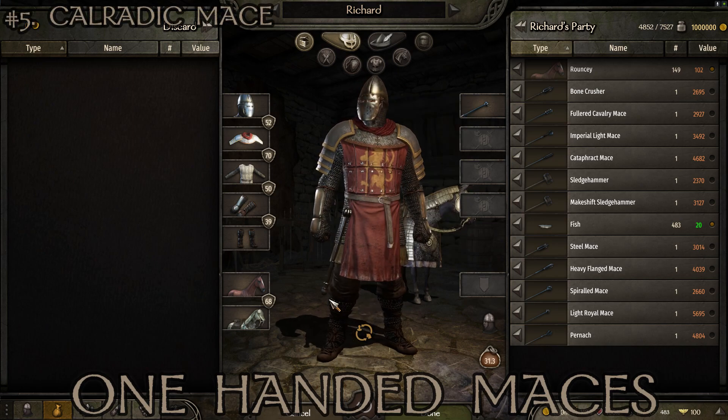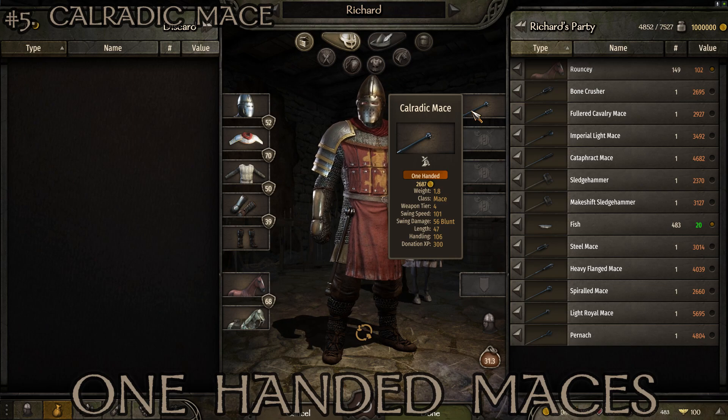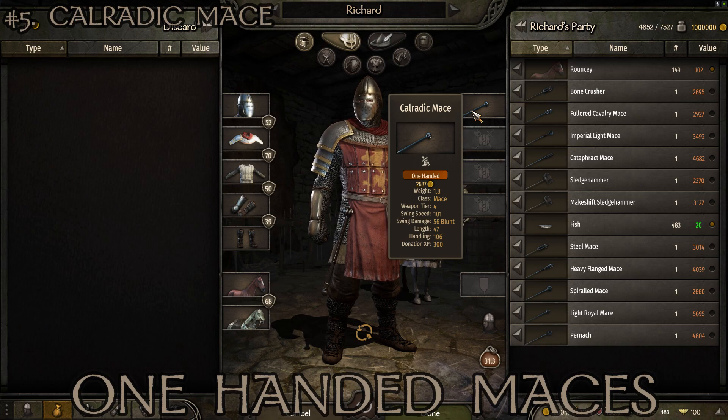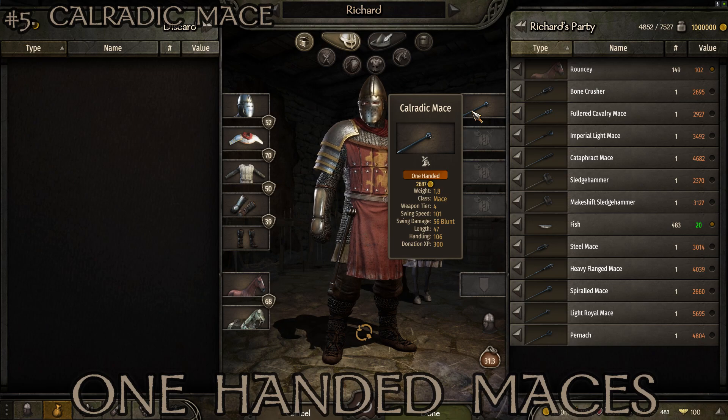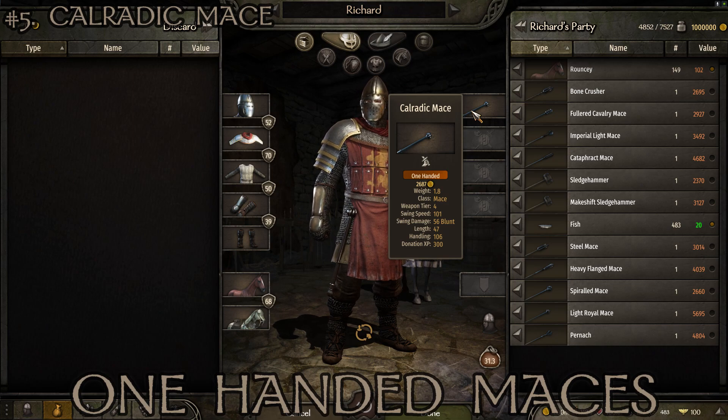At number 5, our midway point, we have the Calradic Mace — a cool-looking weapon I most often find in the Empire, sometimes in Aserai territory, and to a lesser extent Vlandia. Stats: weight of 1.8, tier 4, swing speed of 101 — very fast — swing damage of 56 which is a bit lower but balanced by the speed, length of 47 so quite short, and handling of 106. If you want to beat down your opponent's blocks fast, the Calradic Mace is excellent.